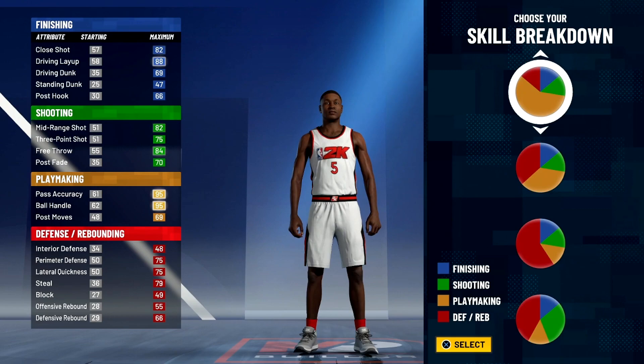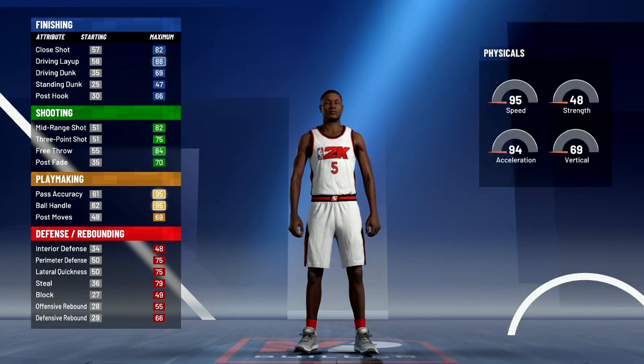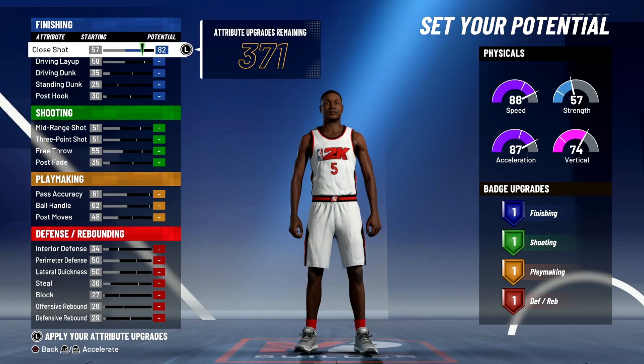For the pie chart and scale breakdown, go to the fourth to last one — the one with mostly playmaking. For the physical profile, go to the last one.